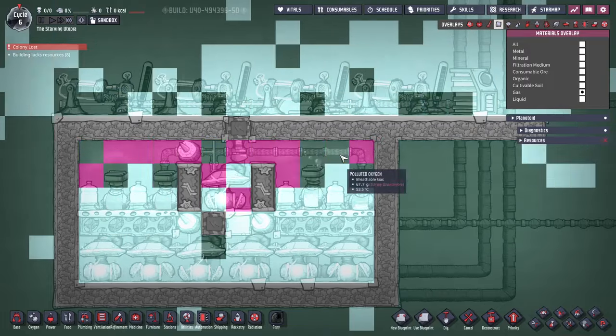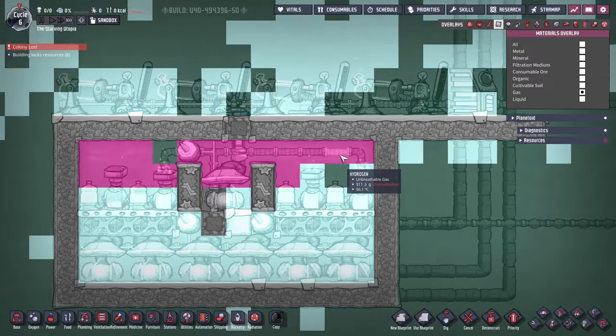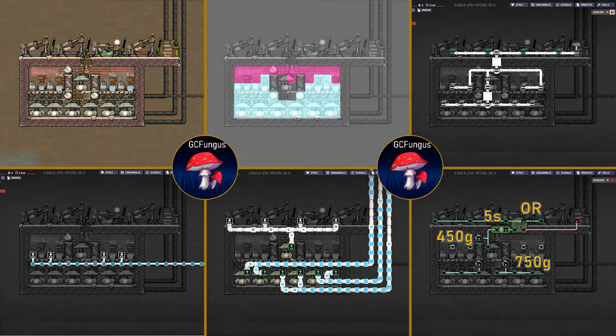By letting this run for a while, as you can see, the hydrogen has formed its one-tile layer, and this will now be completely stable. I'm showing on screen now a one-take visual reference for each design if you want to implement this in your own games, starting with the half-Rodriguez and the full Rodriguez.